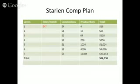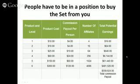I want to show you the Starian Comp Plan because it's part of the Executive Four Corners. It's $47. You can see what commissions are paid out at certain levels and what the total payout is. The big point is that for the sets, people have to be in a position to buy the set from you.